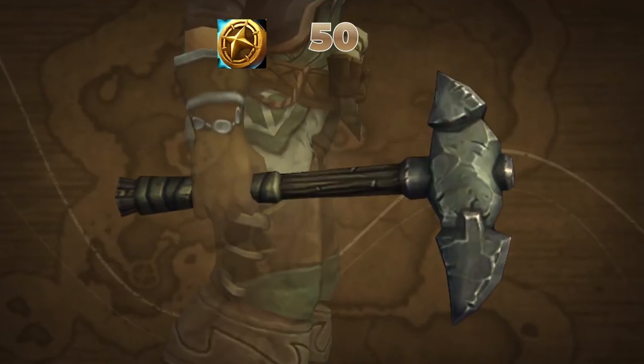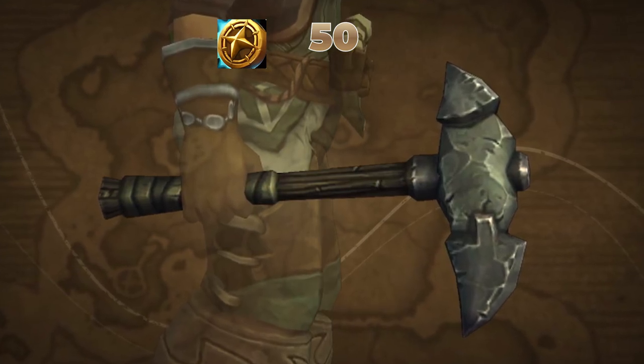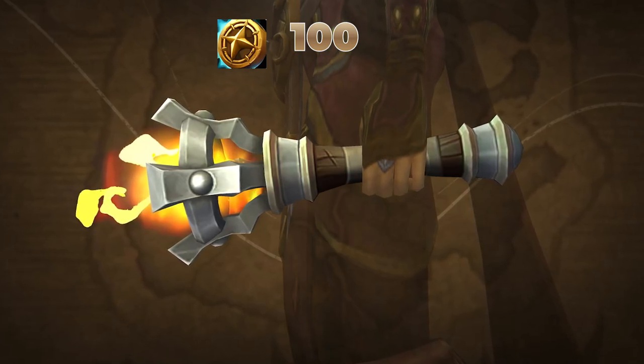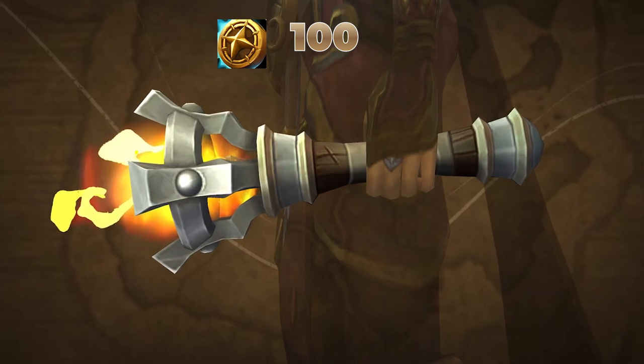The Gorian Mining Pick, a Horde Mining Tool for 50 Tender. I'm not exactly sure what a Horde Mining Tool means, but it looks interesting nonetheless. The Watchman's Flare Offhand for 100 Tender — I love this offhand and I'm going to seriously consider picking it up.